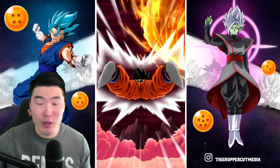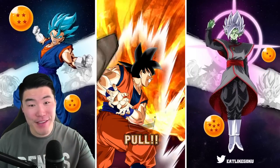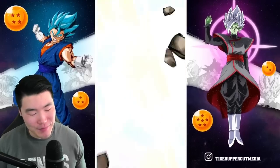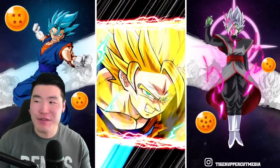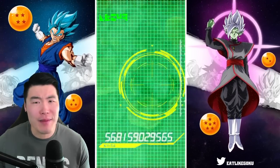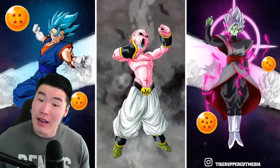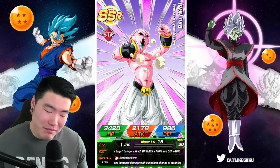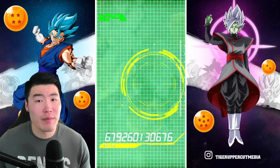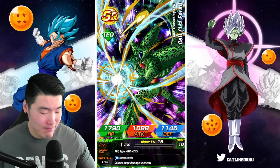One more multi on the Goku banner and then we jump over to the Piccolo banner. Xeno Kid Boo — rainbowed but cool. We're getting featured units, it's a good sign. I feel really confident going into the Piccolo Junior banner now because I feel like we're just gonna keep pulling more featured units.